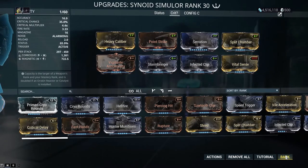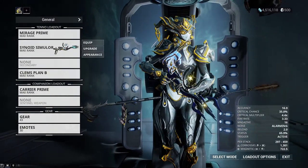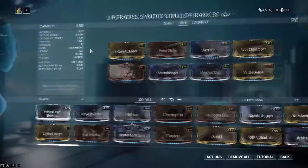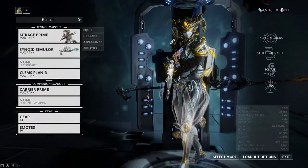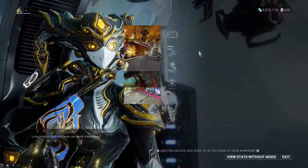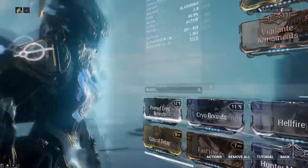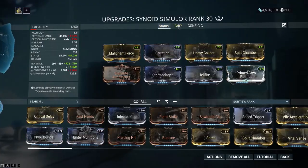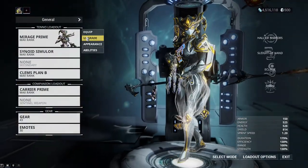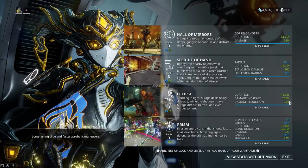I'm going to run six tests: the first with the Simulor on its own for the status build, the second with the Simulor on its own for the crit build. Then I'll run another two with Mirage using Hall of Mirrors on its own with both builds. And finally, a test with her number three ability, Eclipse, which gives a damage increase.